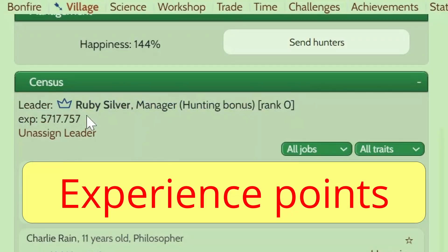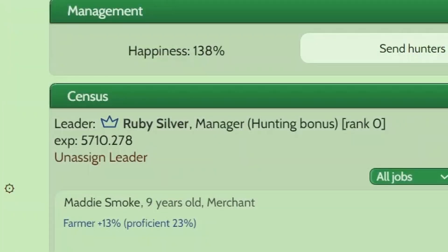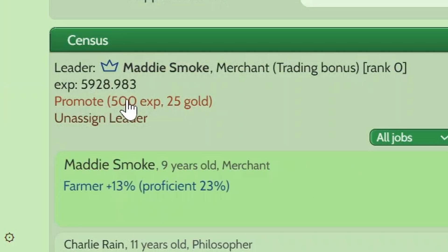Leader Ranks. All kittens have a number of experience points that increase slowly over time. You can build academies — they have a skills learning bonus which affects the speed at which kittens learn their skills, and it also affects experience gained. Once a kitten has enough experience points, you can spend gold and experience points to increase their rank. The gold can be expensive at first, but the experience points are not used for anything else in the game.